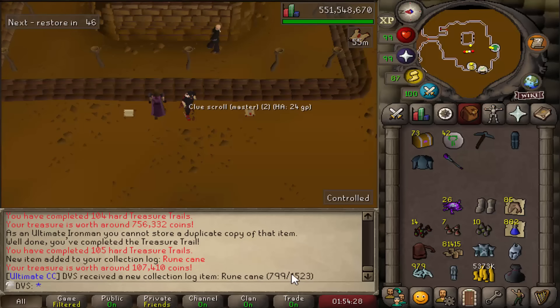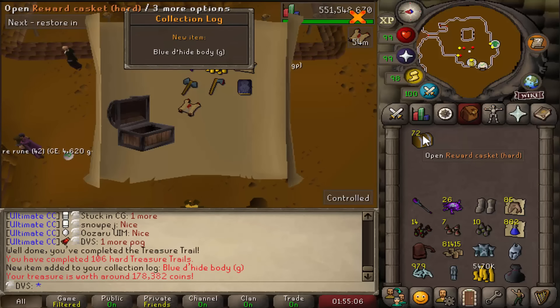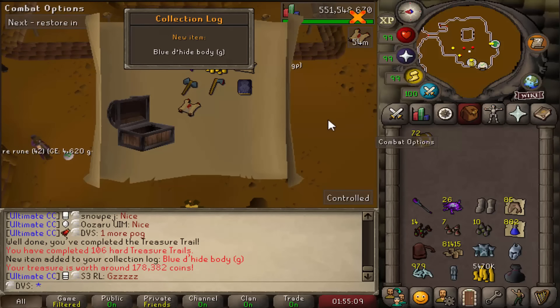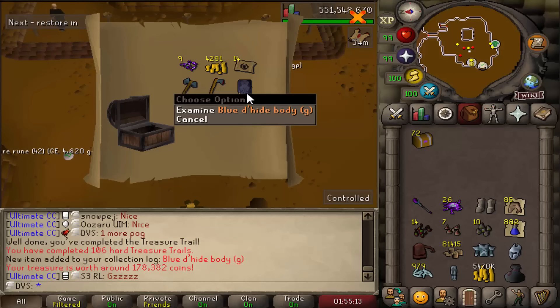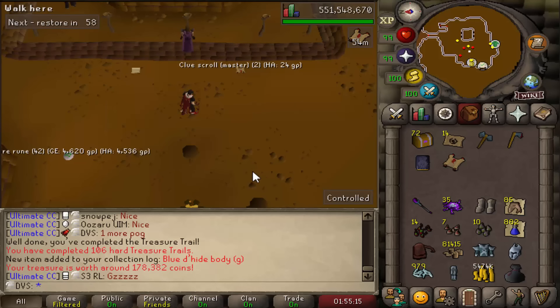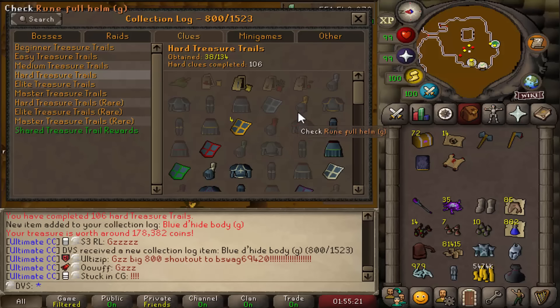And as you see in the chat, that is 799 logs — so the next one is going to be the 800 milestone. And there it is, collection log slot number 800. Also another master already with the blue Dhide body. Going to show that through the clan chat. 800 total slots logged on the account now.